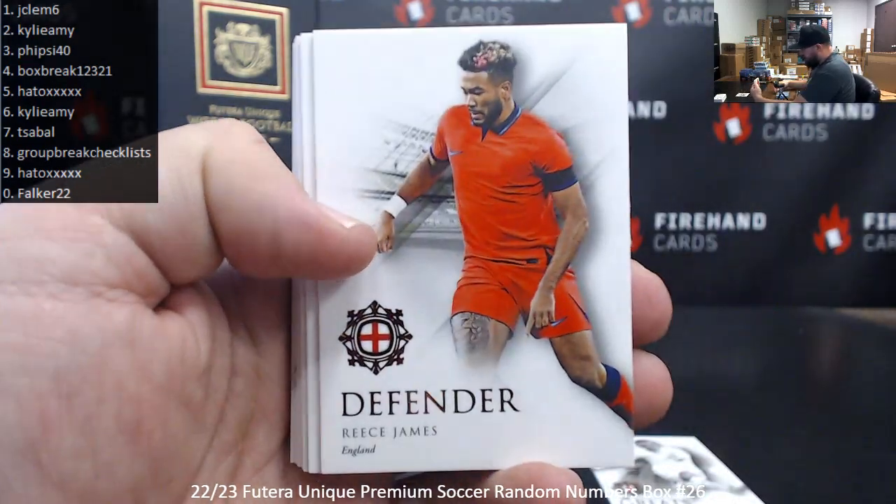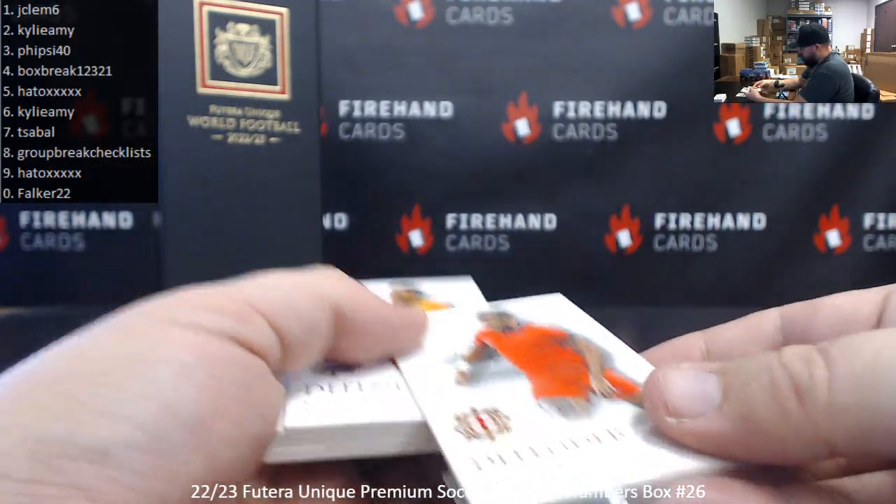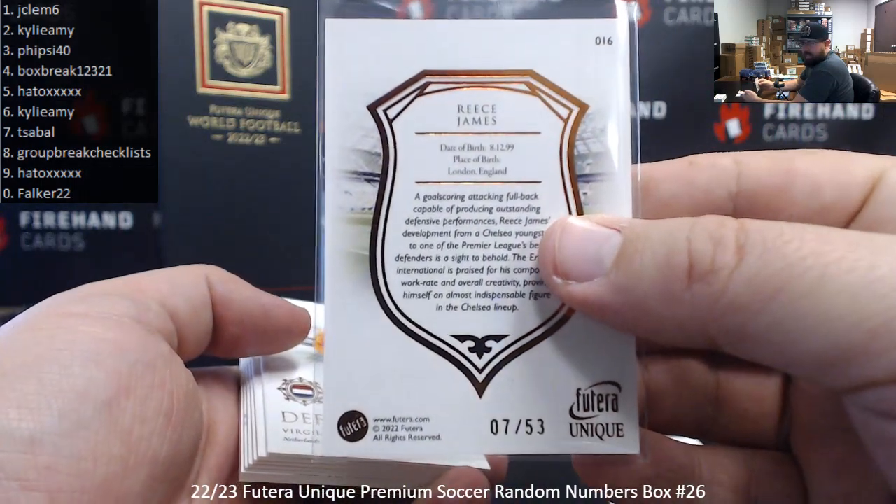Wayne Rooney. Copper foil of Rhys James, serial number 7 of 53. Spot 7 goes to T. Sable.